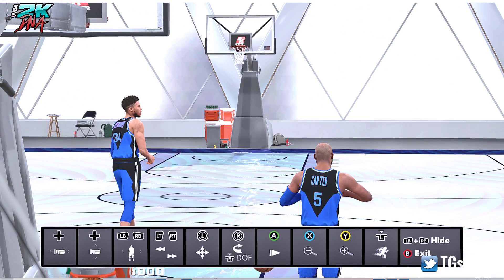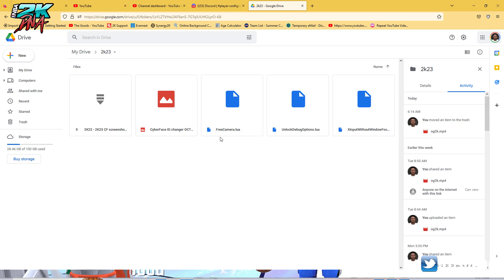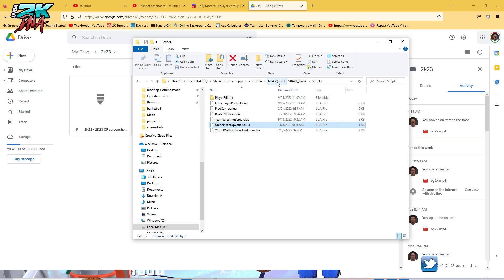It's called the Free Camera — basically it's like a free roaming camera. You can zoom in and zoom out as much as you need and get angles you couldn't normally get in instant replay. I'll have links to all three of these. Go into your 2K23 folder, then your NBA 2K Hook folder, Scripts, and just drop all three files in there, then restart your game. Everything should work as long as you have the hook installed properly, which I've done a video on before.